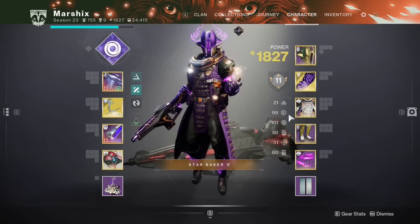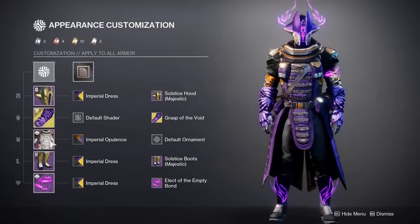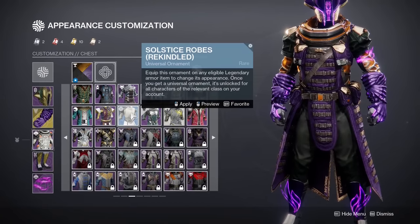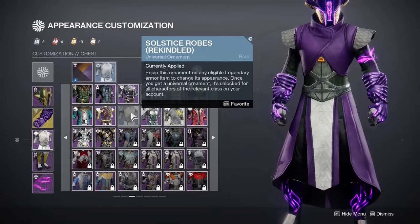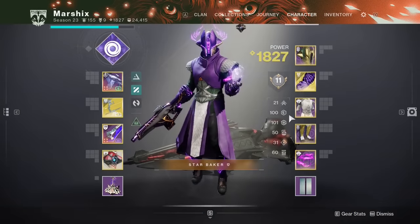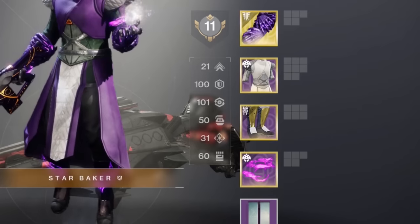Here's a trick that gives free stats from ornaments — or one free stat point, but it's still very useful. If you have the Solstice Rekindled armor for any of your characters, you can equip a specific ornament to get one extra point of resilience for free. This might not sound like much, but sometimes you're left with 99 resilience, and that one point would make a big difference.